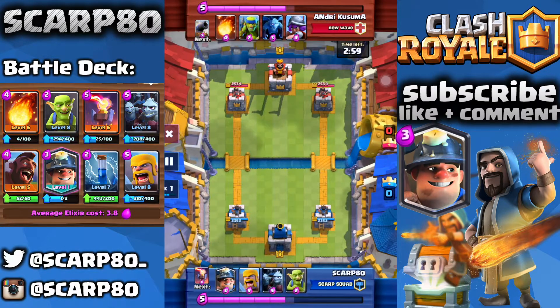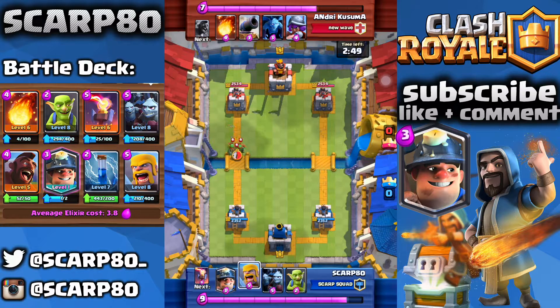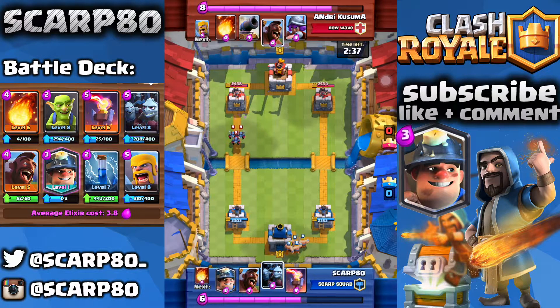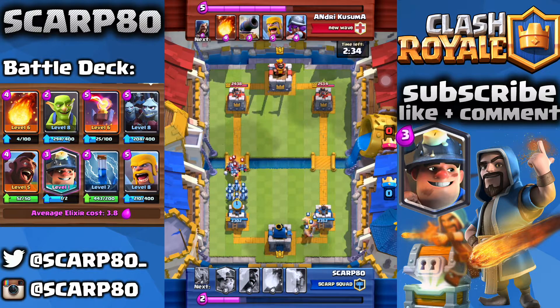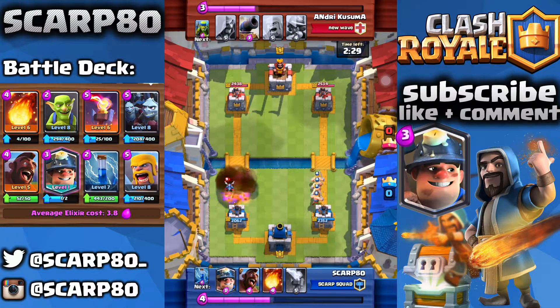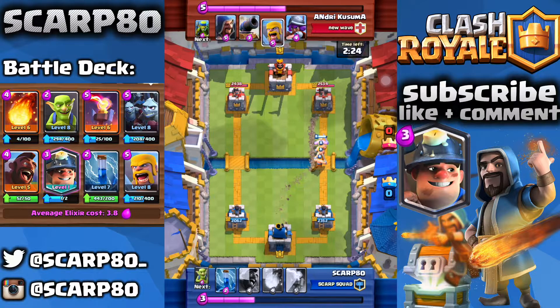Now we're going against Andrei Kisuma. At this point you guys are understanding how this deck is used — you just kind of defend and then surprise the opponent with your Miner and your Hog Rider. The Zap is very useful too. If you're going against the Royal Giant, you've got the Inferno Tower. Something like Three Musketeers, you've got the Fireball and the Zap. This deck is very good at countering everything. We were able to stop his push, especially with the Minion Horde — he Fireballed, but that wasn't really enough.